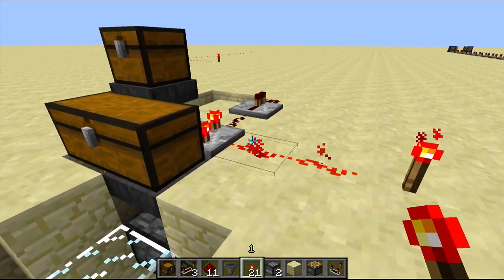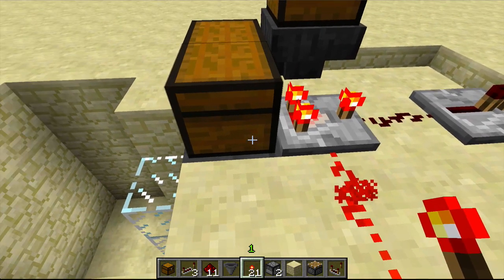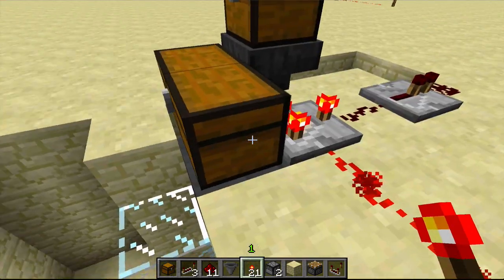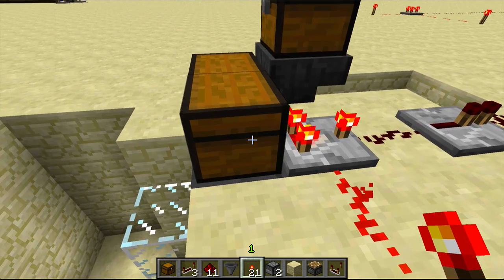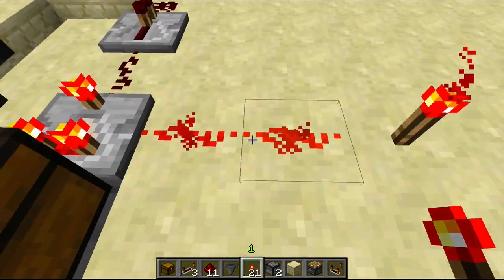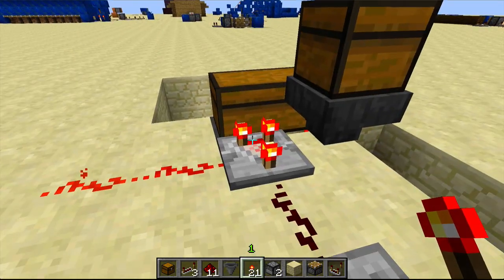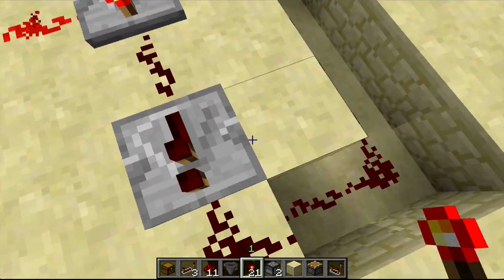Back over here, when this chest becomes full — since it's not entirely full right now — it will be exporting a signal strength of one to the comparator, and this one is two. Since this rear signal is stronger than the side one because it's only going one block, it will subtract the difference since it's in subtraction mode, seen by that torch. So this will do two minus one which is one, and it will export a power of one. Without subtraction mode, since this one would always be stronger, it would be exporting 15 the whole time.